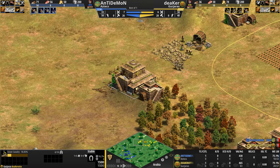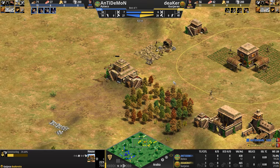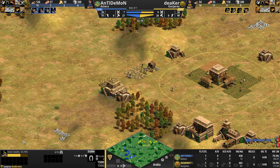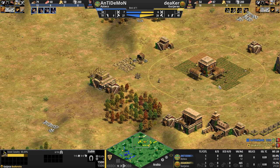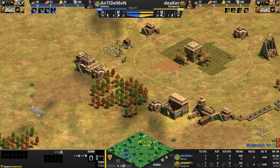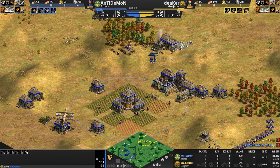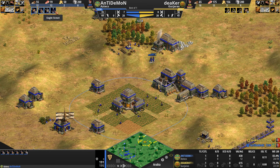Of course, the moment I say that, the exact opposite happens. He's building another scout cavalry — he is the Gurjaras, they come with Camel Scout production. He's going up to eight military population versus the seven of blue Aztec, who is still sitting on five skirmishers and spearmen. The Eagle Scout is still running around the map trying to find relics or resources.